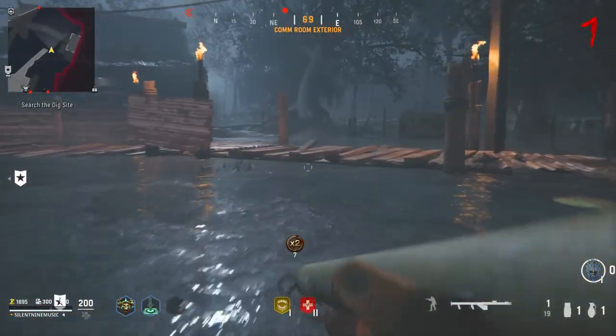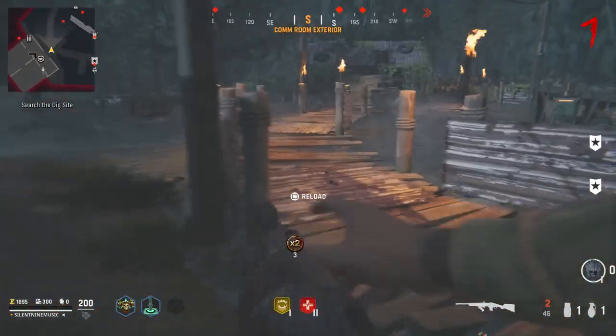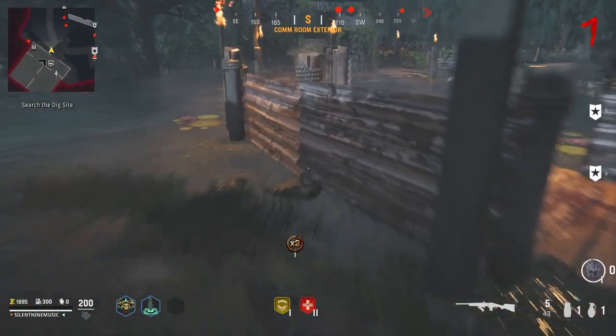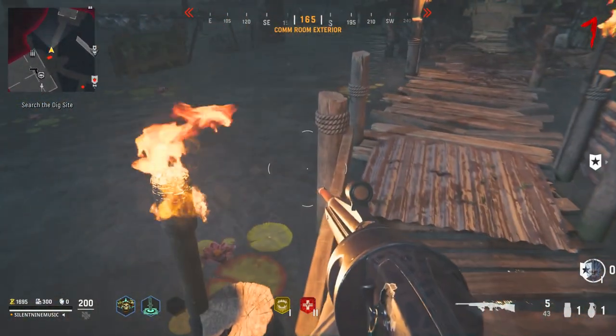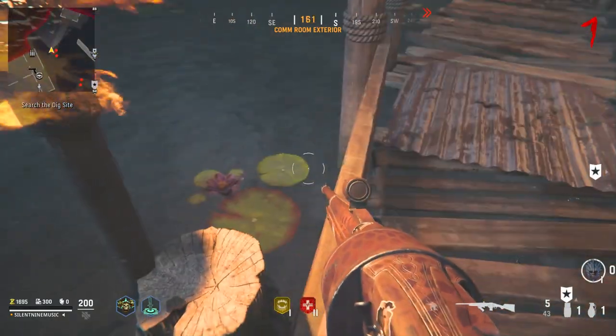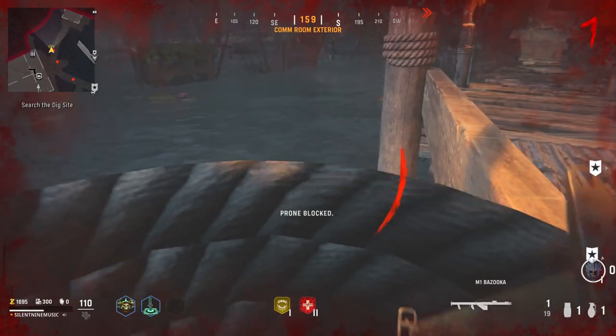It is super easy to get into, and you can do this around the whole map — there are a ton of places. One other spot is all the way over here. Again, all you want to do is simply jump on top of the railing, then go over to this post, then go prone inside of it, just like the other one. This one right here is really good as well — it's pretty much the same concept as the last one.